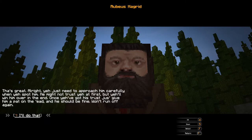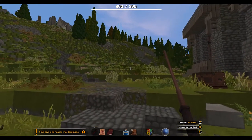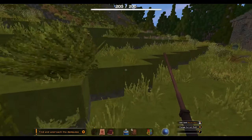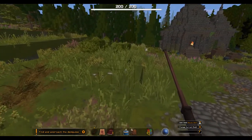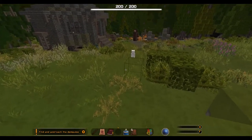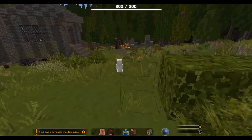Just need to approach him carefully. When you spot him he might not trust you at first, but you'll win him over in the end. Once you've got his trust, just give him a pat on the head. He's there! He's just... oh my god, I got an axe, I'm getting all sorts of things this session. Let's just sneak in, let's not spook him — he's closer than we thought.